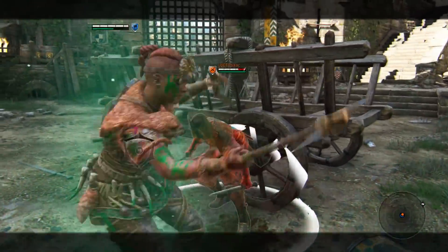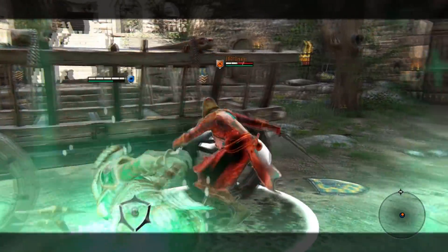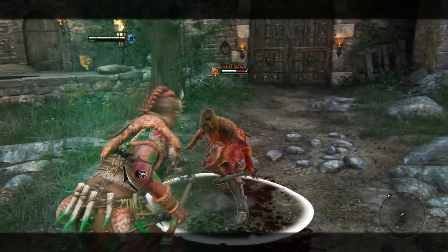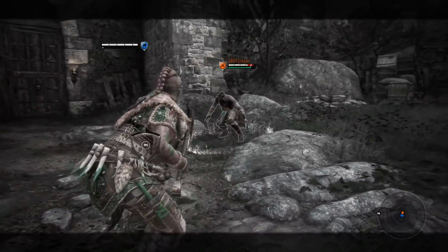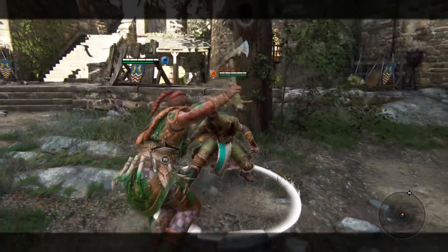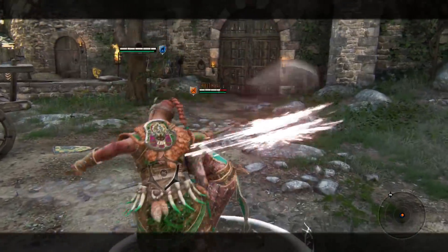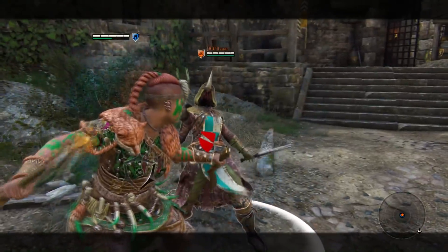On top of this, her feint and soft feint games are incredible. Any heavy opener can be cancelled into a bleed stab that can come from whatever direction you want, so you can have the attack and soft feint to a bleed stab from the top, or whatever combination of that you can think of. She also has a forward dash heavy attack like many characters in the game, except this one can be cancelled, and for the first time ever you can make this jumping attack come from any of the three stance directions.